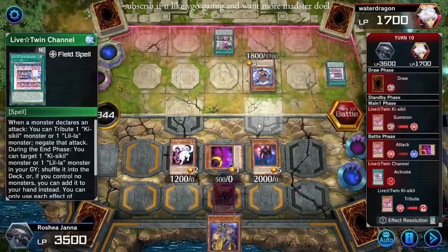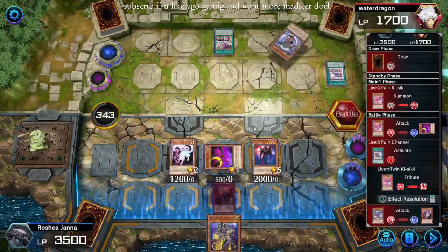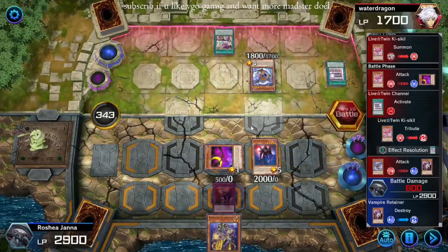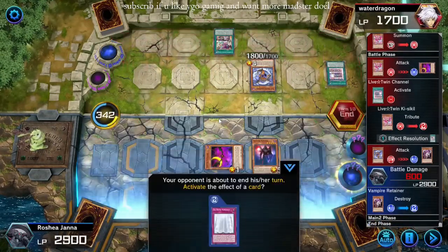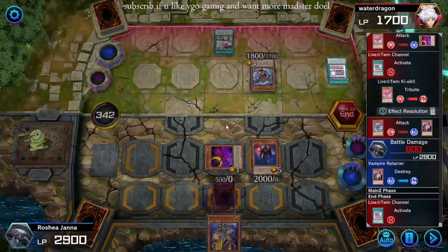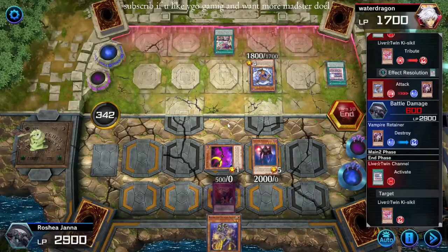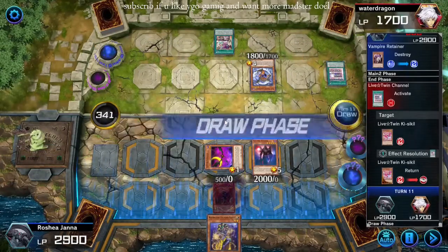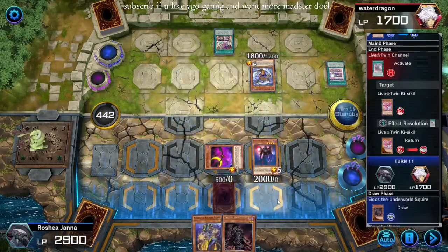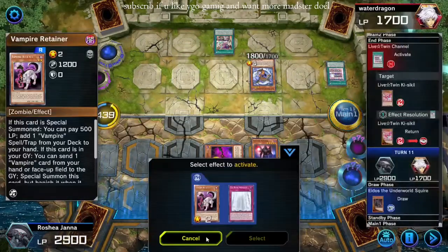Tribute the Kiss a Kill, negate the attack. Walk over Retainer with Collapse Serpent — I am totally fine with that, I will literally just use that to bring it back and search something else next turn. Channel. Kiss a Kill recycle, sure. What's the draw here? Idos — that's pretty good. We're really drawing into the Monarch half of the deck right now, but we are not locked out of Extra at the moment, that is pretty funny.